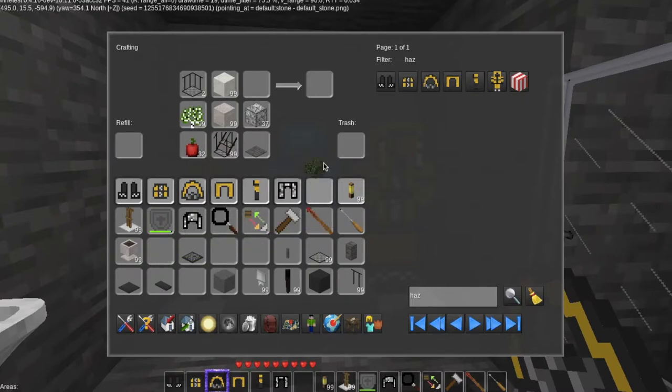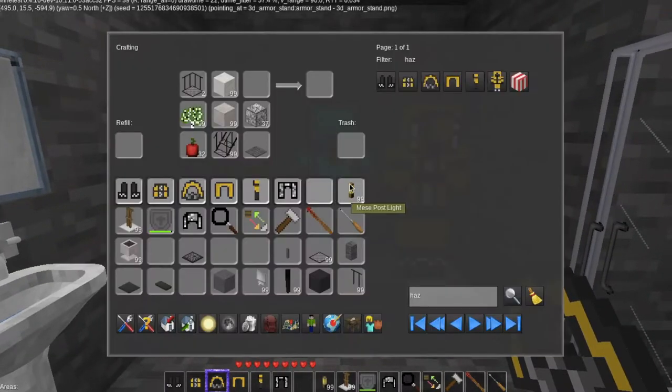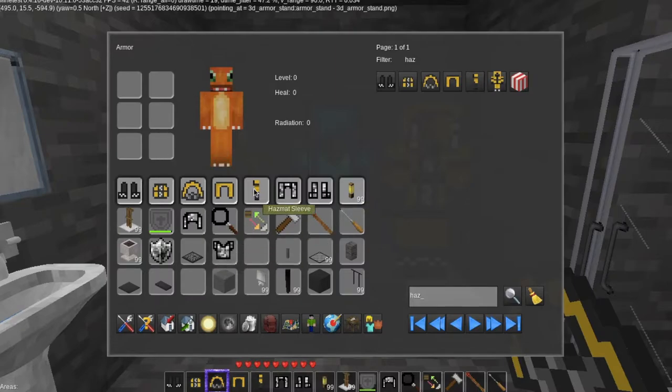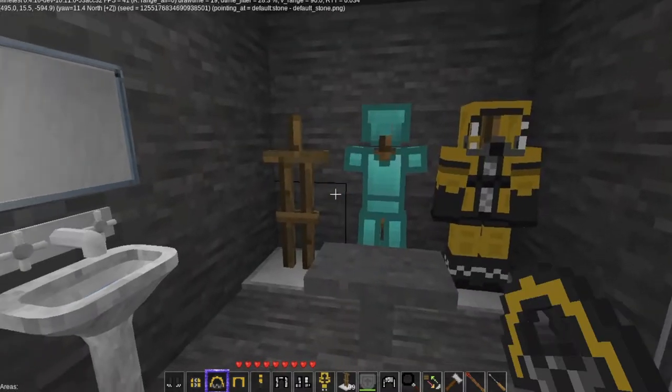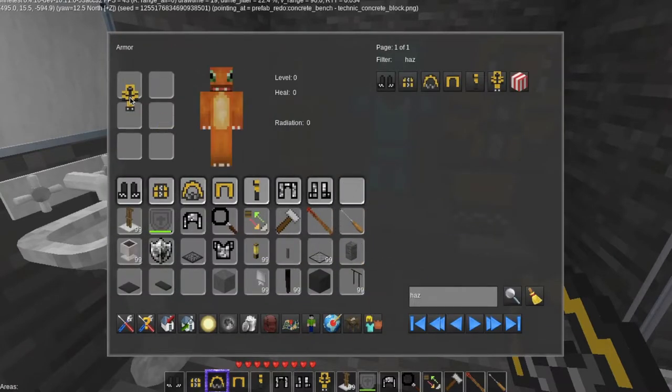I have all these tools and everything. Why won't it let me do what I want? Let's take out the lead. Huh, that is strange. Go back here real quickly and grab a hazmat suit and see if I can put the hazmat suit on. There we go.